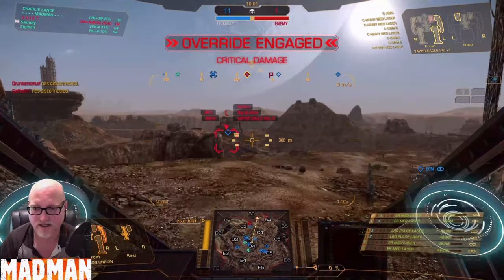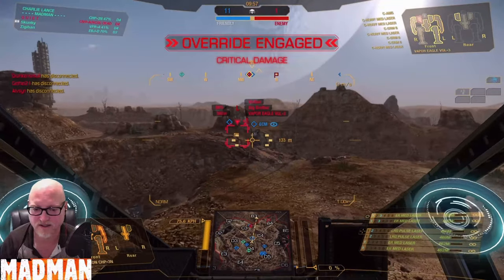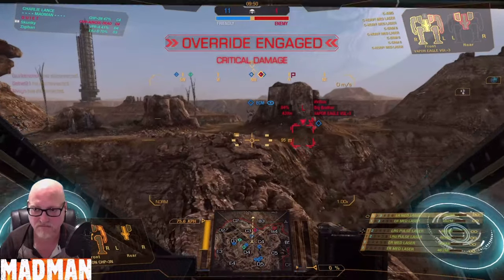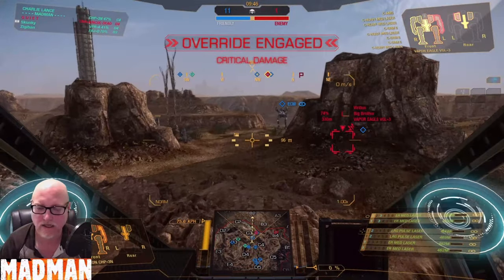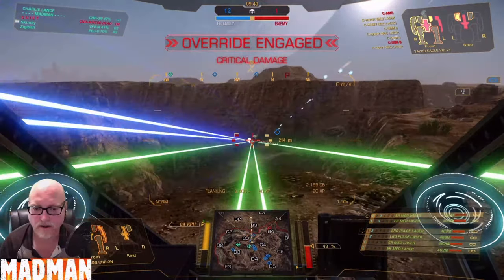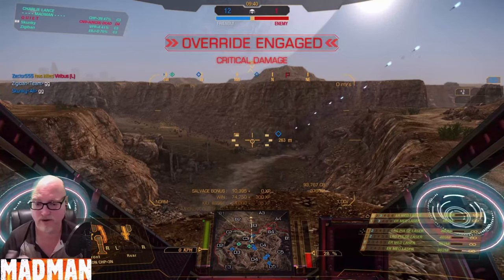The last target is a Vapor Eagle off in the corner. I don't know if he's DC or not — it's hard to tell, he's not moving. He has ping, it's just not... maybe he's given up. I highly doubt we're going to get out there before he dies, but we will try. We got a shot in, a kill assist, and components as well.